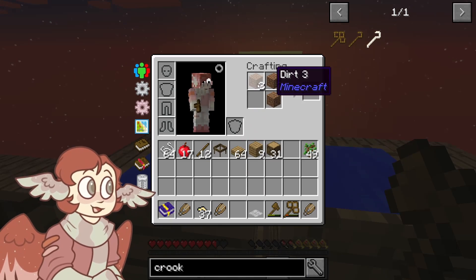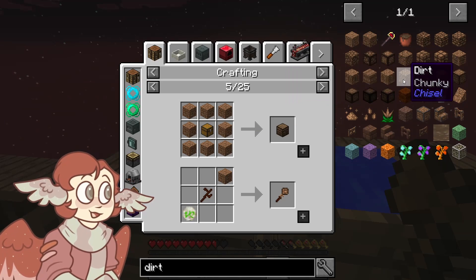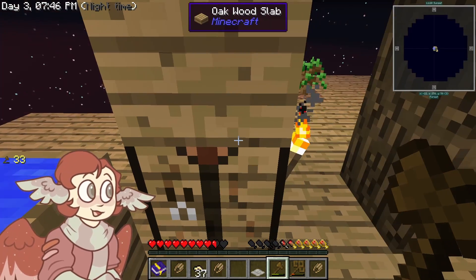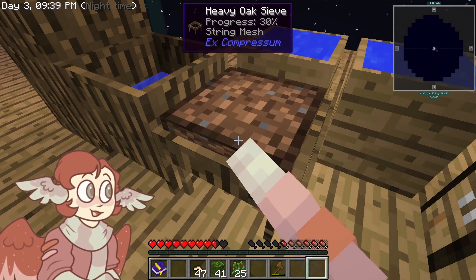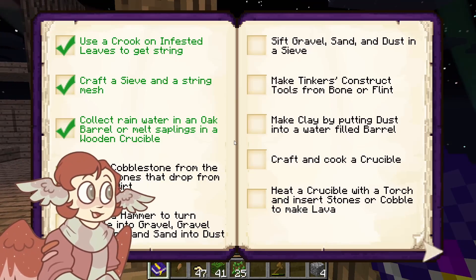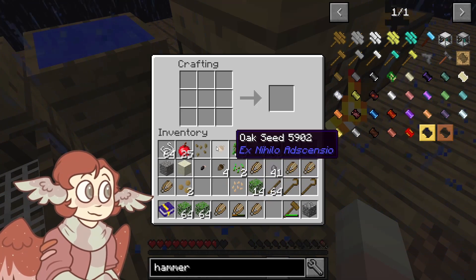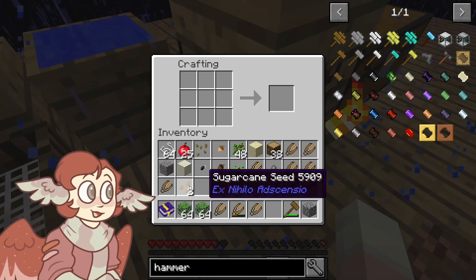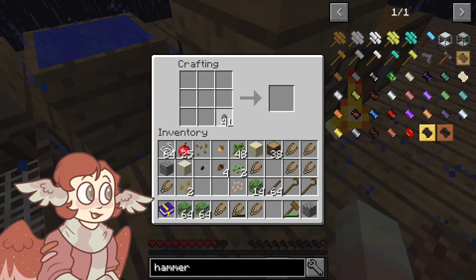Do I have to compress the dirt? Is there like a compressed dirt that I'm needing? Oh my gosh, that's what I have to do — it's doing it! We have stone! That's how I get seeds and stuff, I see. We will worry about that later. For now I'm just going to focus on what I'm already doing.